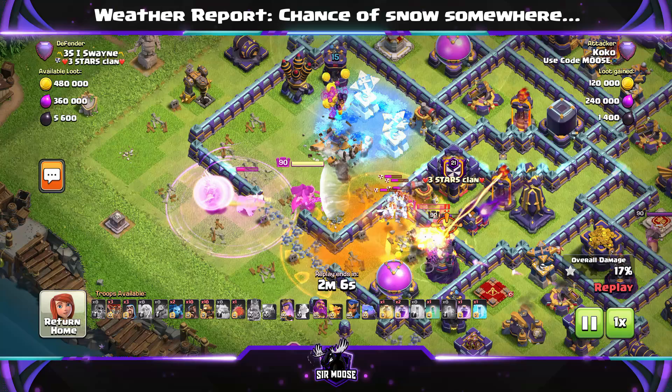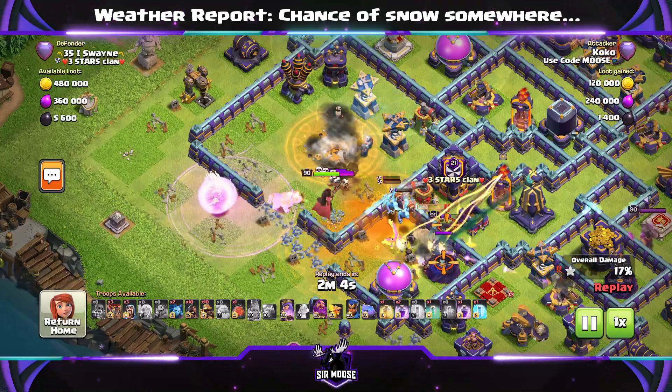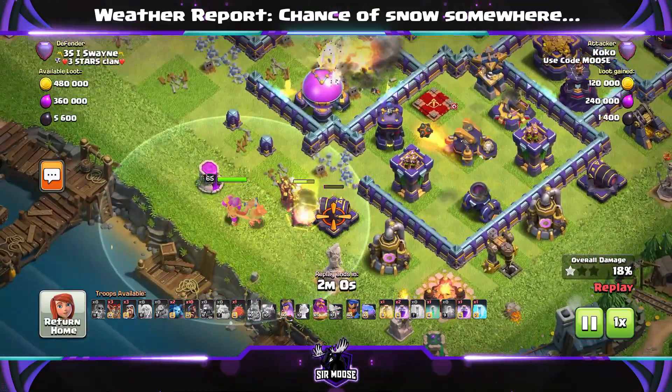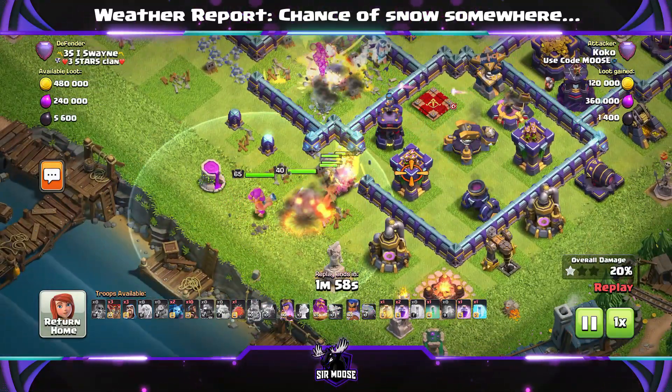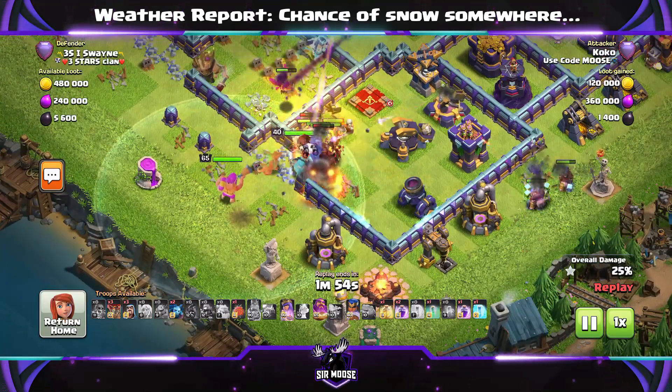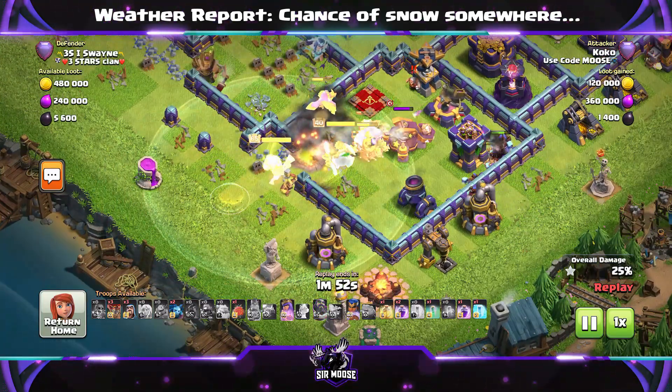We've got loads of Rage Spells being used here. You could swap out one of those for another Heal Spell for your Hog Riders later - otherwise they're going to complain. But if you do that, you'll have less Rage Spells for your Queen Walk. Anyway, the first stage of the attack is sort of completed - we know the Queen can take down the Town Hall.